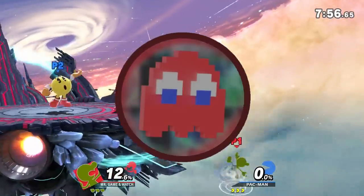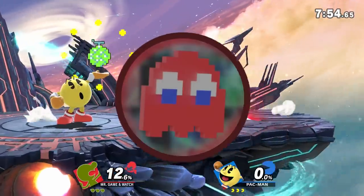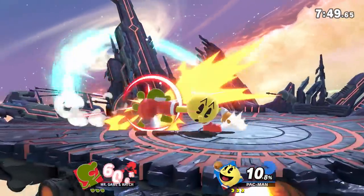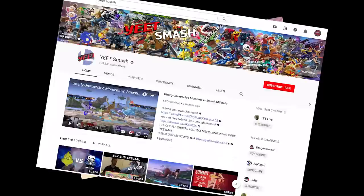Pac-Man is one of the most technical characters in Smash Ultimate. He's quite a good character, but in order to play him to his fullest potential, you have to be able to optimize and master his intricate projectile setups. But of course, why would you do that if you can just make heat Smash instead?